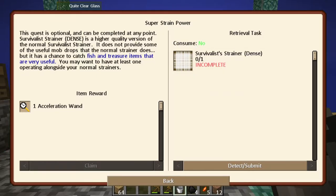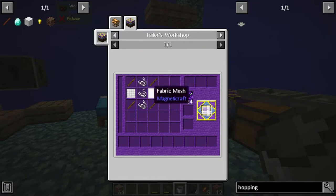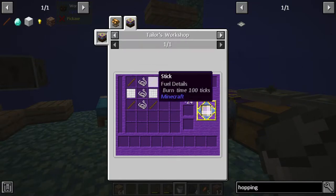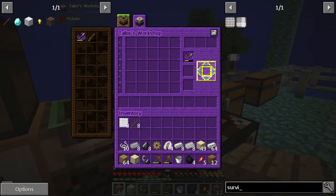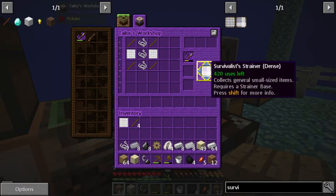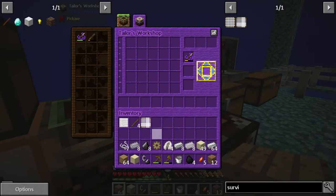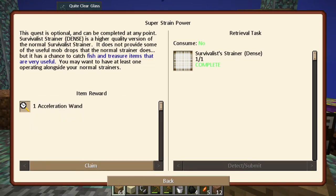We'll need one soon anyway because our other strainers are running on empty. In the tailor's workshop we're going to need two fabric meshes, three strings, and four sticks. Let's go ahead and make this - yay, we have the dense survivalist strainer! Once our current strainers run out, I'll go ahead and swap this out.